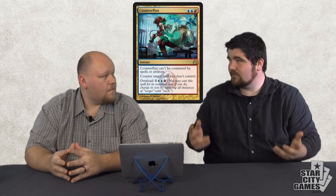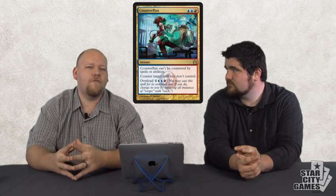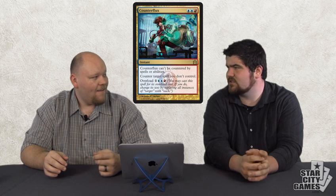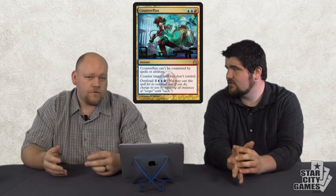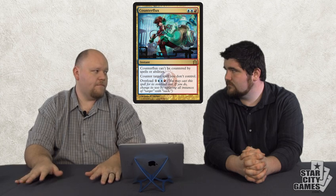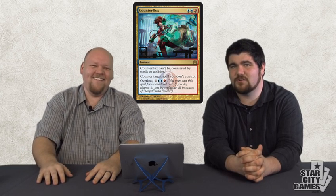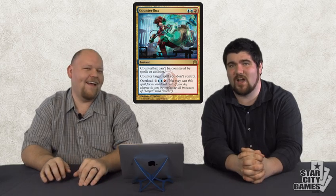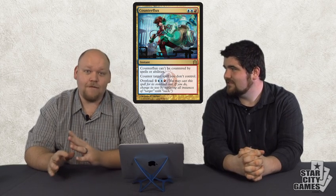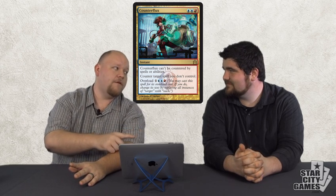Either make counter spells good enough to play or just don't print them. Good enough to play is relative to how many good counter spells are in the format — Cancel did see play when they removed everything, but it saw play in a format that was very slow. People are going to want to play Control X when they sit down. If you play Control X this season, you're just going to die to zombies. There's always going to be some player like Guillaume Matignon who just can't play anything but Control X, and he's really good at it. He used Heartbeat of Spring at Valencia Pro Tour where he went 10-2 through 12 rounds on day one.